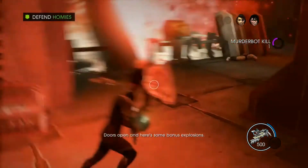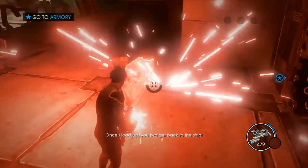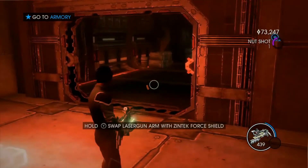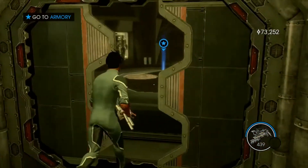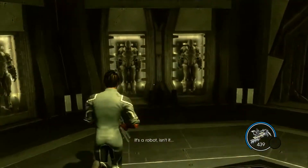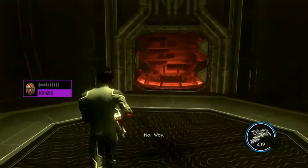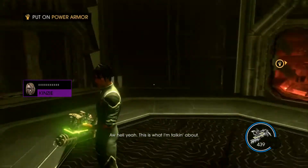Door's open, and here's some bonus explosions. Cheers, Matt. Once I load up, you two get back to the ship. Do you know I don't even get a peek inside? Damn. Go already, go! Holy shit. It's a robot, isn't it? It's power armor. No way. Hell yeah. This is what I'm talking about.